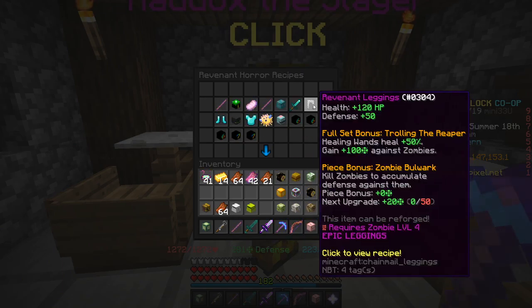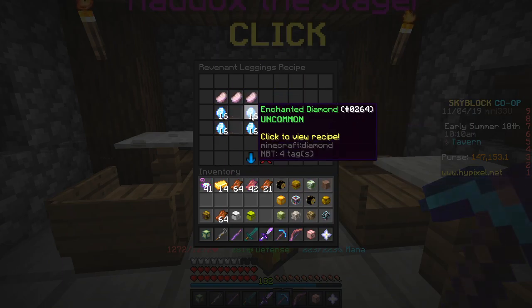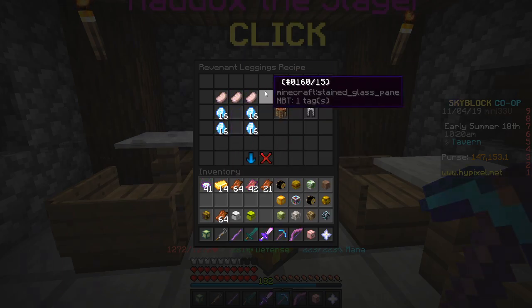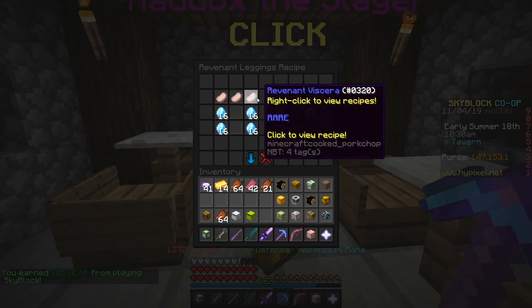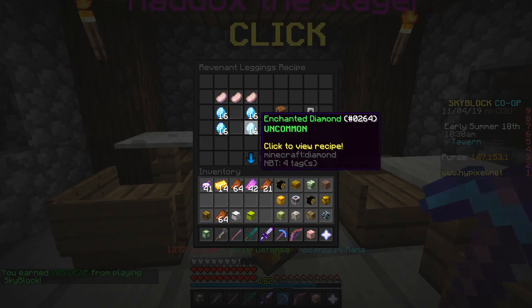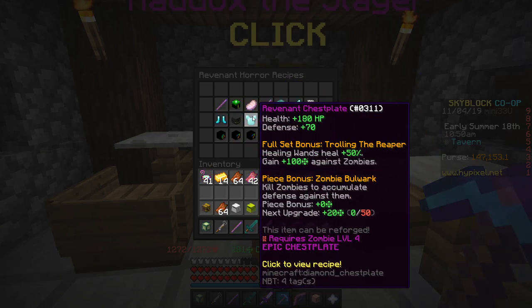Moving on to the Leggings — pretty much the same thing. You just need an extra Revenant Viscera, again a stack of Enchanted Diamonds, instead of 32 it's 16 in each spot, and then you're going to need three Revenant Viscera. You're going to have plenty of Revenant Flesh by the time you get here. Honestly, if you want the full set, I would just pop down maybe three Diamond Minions and two Spider Minions for the String.